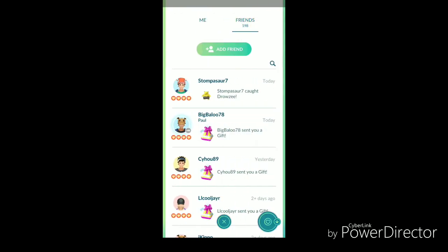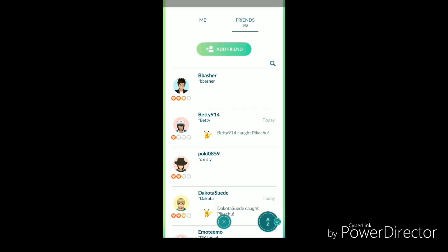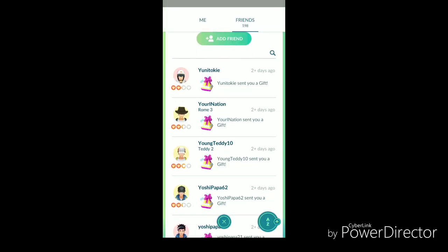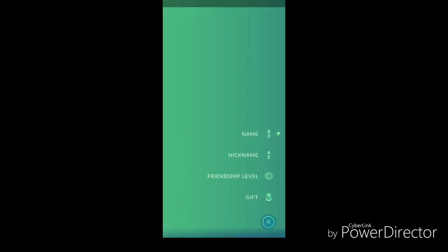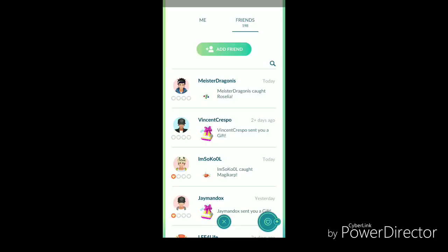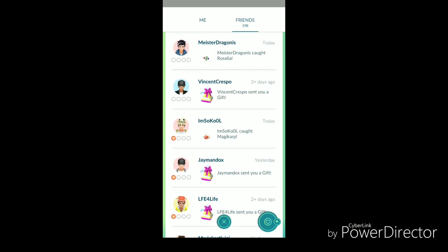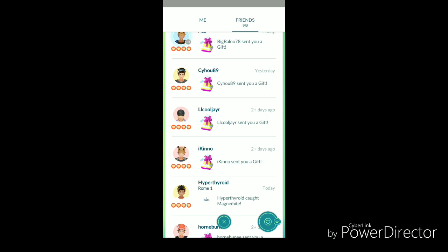What we've all been asking for is search functionality for your Friends list. You've got nicknames A to Z, and nicknames in reverse. You've got regular names A to Z, and here's the reverse. You can sort by friendship level — here are my best friends, and here are my lowest friendship levels. So you can search everybody.